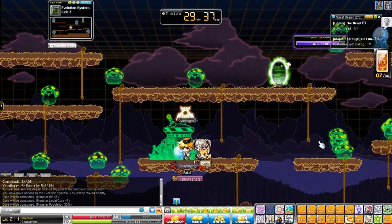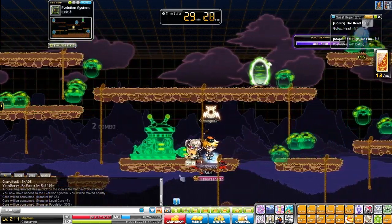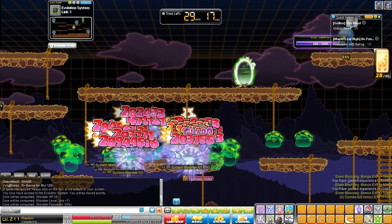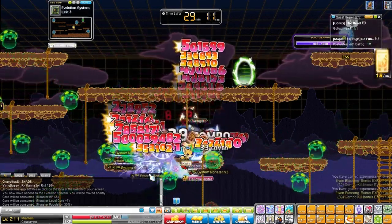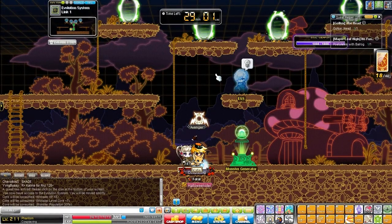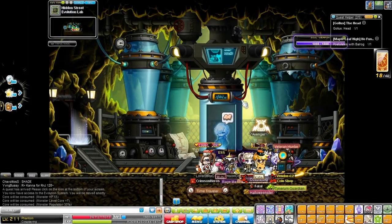When the generator blows up, all the mobs funnel towards the center of the room, making training infinitely easier. Wait for it to blow up and you'll see all the mobs funneled to the middle. If you can somehow get Holy Symbol on the outside — have a little account out there for HS and then go back in — that will speed up your training immensely.